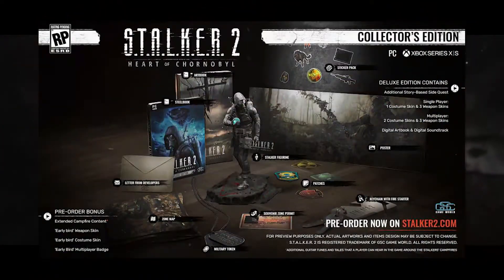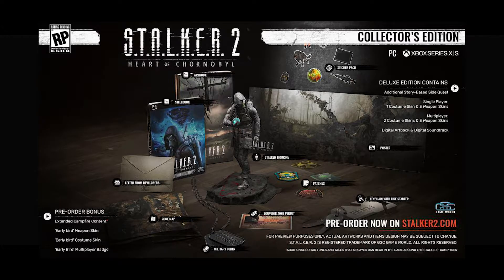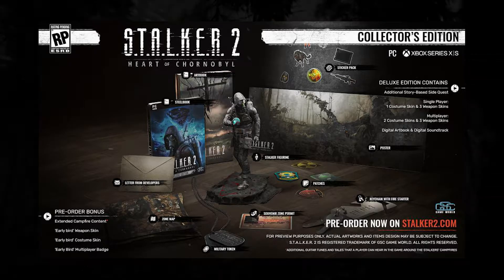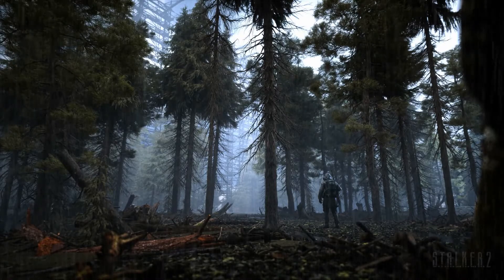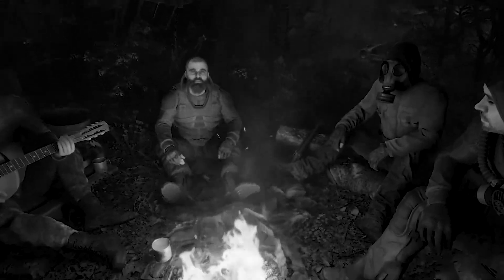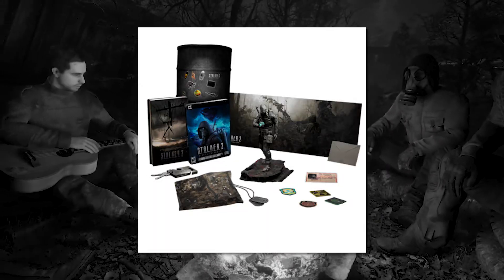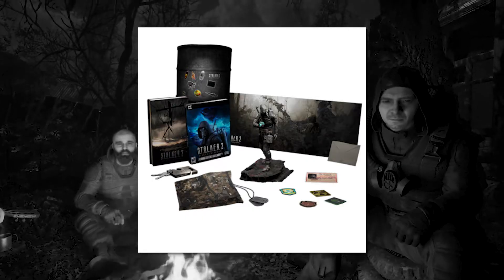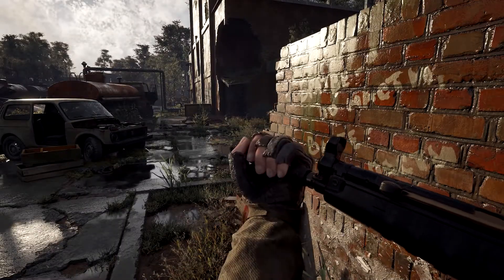The next physical edition is the collector's edition at $180. You get everything from the limited edition plus an additional story-based side quest, one new costume and three weapon skins for single player, and two new costumes and three weapon skins for multiplayer. Stalker 2 is going to be getting multiplayer as a free update after launch. You also get a digital art book and digital soundtrack. Probably what I would get the collector's edition for is the Stalker figurine — described as a statue of a mass stalker holding a moonlight artifact. It doesn't give the size, but it looks pretty cool.